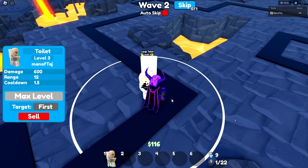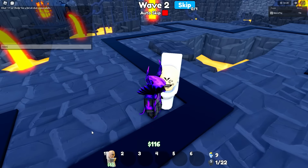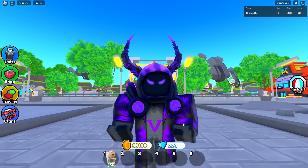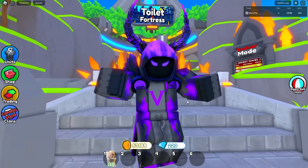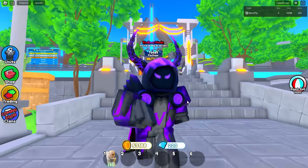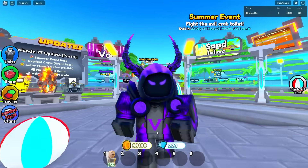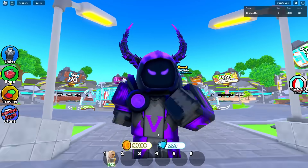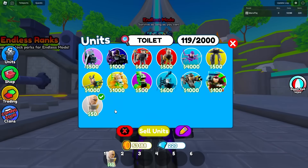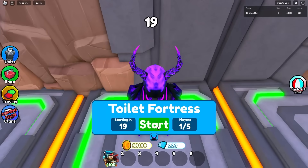Honestly, since this toilet is kind of mid, I think we'll just move on to the next one — on to toilet number 2. I'll have my editor put a checklist on screen for whether or not each toilet can beat all versions of itself. Obviously toilets like the boss toilet have four different versions: just the regular boss toilet, version 2, version 3, and version 4. So we definitely have to keep track of all four. The basic toilet gets a checkmark for all three. Now let's move on to the one uncommon toilet, which is obviously the camo toilet.